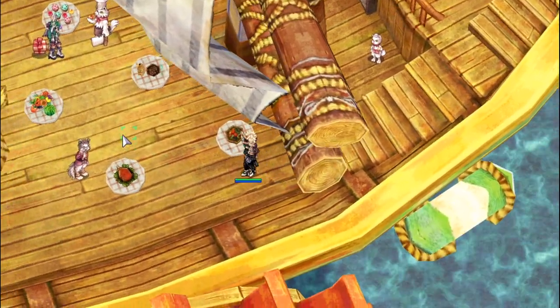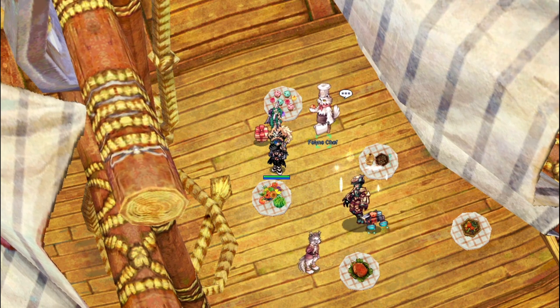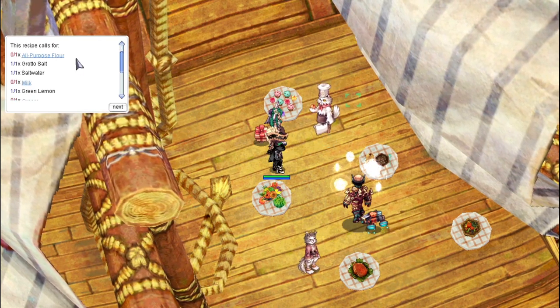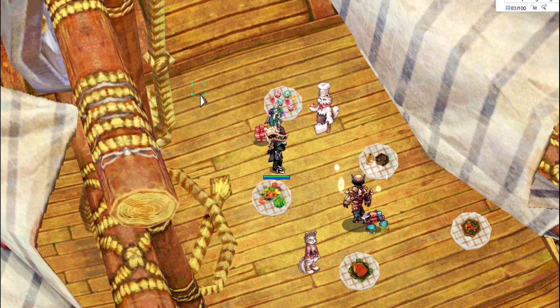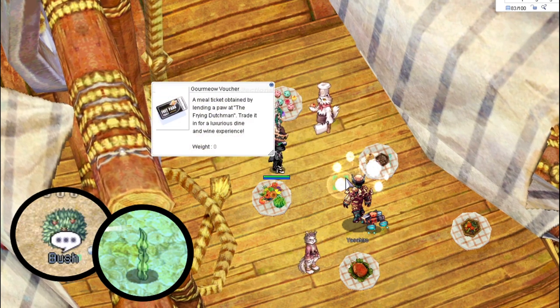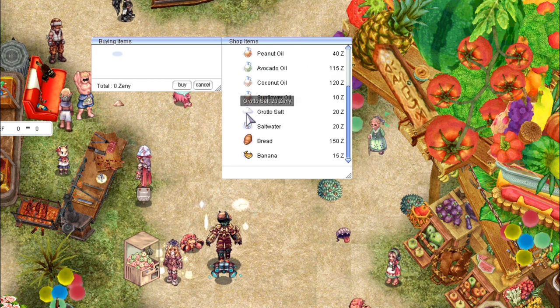The Feline Chef is in charge of the cooking daily. He will give you a list of ingredients as well as the name of a recipe. All of the ingredients can be obtained from Summer Island — some can be purchased for Zeni, some are purchased for Summer Festival coins, and the rest have to be found from foraging on the island and inside the King's Grotto. Once you bring all of the ingredients to him, you have to successfully answer 3 steps for making the food.